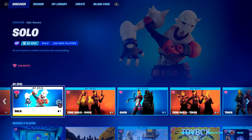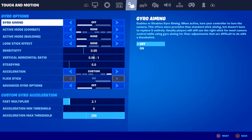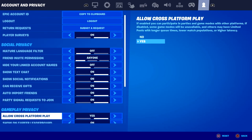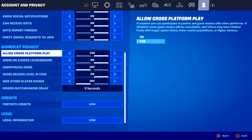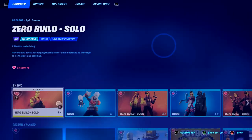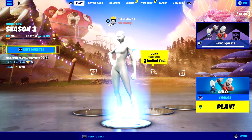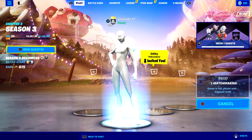Basically, it only works on solo — zero build or solo. You just go into settings, you go over to account. And if you're on PS4, you should see 'allow cross-platform play' — you click that to no. And if you go to solos, you should see something that says 'limited pool' when you go to play it, but it doesn't show up for me. When you ready up, you should have only PS5 or PS4 players playing. This also works on Xbox, but you have to go into Xbox settings to do it.